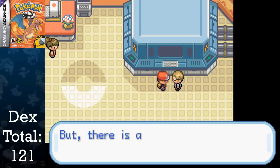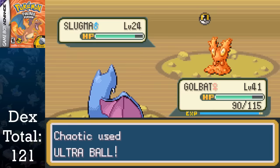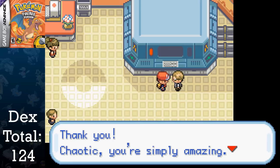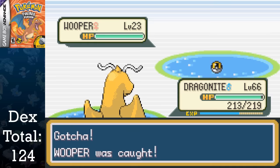From here, we're able to go to a different part of Ruby Path that was blocked by Rocket Grunts during the main quest, allowing us to capture Slugma and Magcargo. During my search for Magcargo, I manage to evolve my Golbat into Crobat, adding another to the total. After this, I deliver the Ruby to Celio and travel to Four Island, where breeding becomes available. I spend a few hours here, since I'm able to capture Wooper for FireRed.